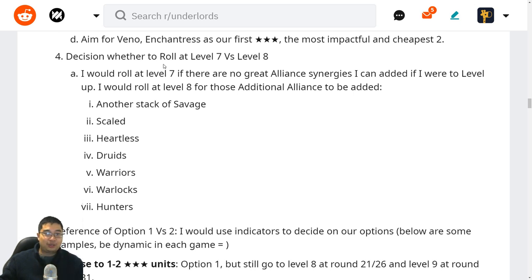The decision of whether to roll at level seven versus level eight — I tend to roll at level seven if there are no great alliance synergies I can add by leveling up. I would roll at level eight for additional synergies including another stack of Savage, Scaled, or Heartless. For Scaled we really only need it if there's a massive Mage threat already at rounds 17 to 25. Usually we'd like Heartless because it works well with Savages. Druids can spike in power with additional star levels, while Warlocks, Warriors, and Hunters can also work.